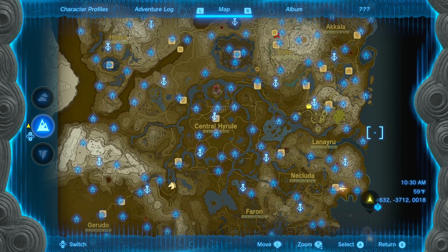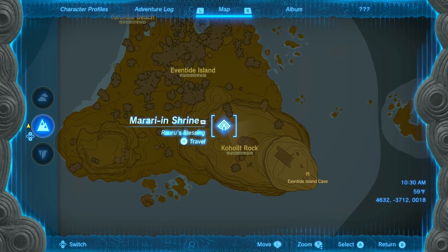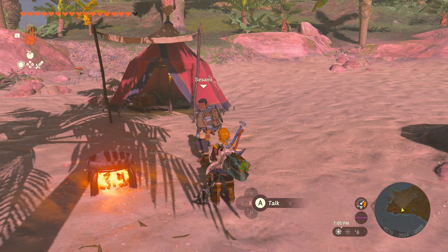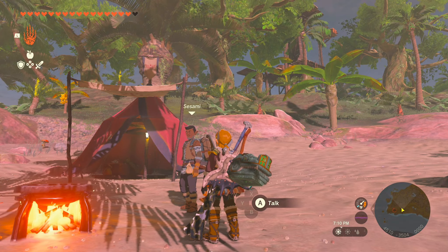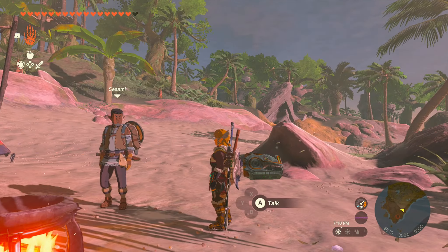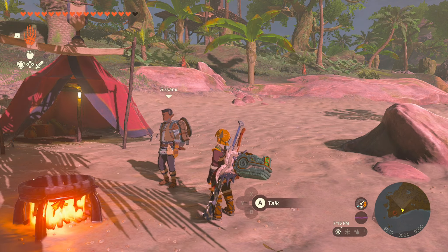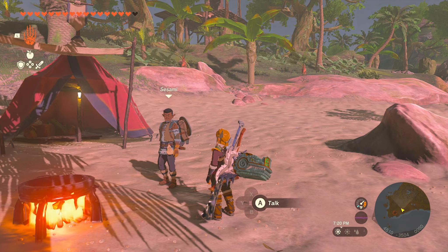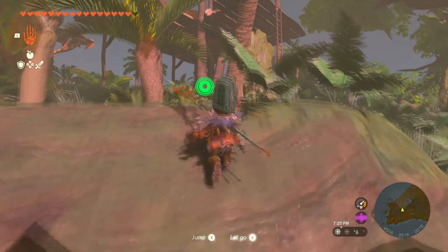The last shrine we're going to be looking at is the Marari End Shrine, which is going to be located at the bottom right corner of the map completely on an island by itself. In order to do this shrine there is a shrine quest that you need to do on the beach. You have to accept a quest from a guy named Sasami — he wants you to take out three monster tribes. Once you do that you'll be able to go inside a cave and take out another set of monsters to get to this shrine.